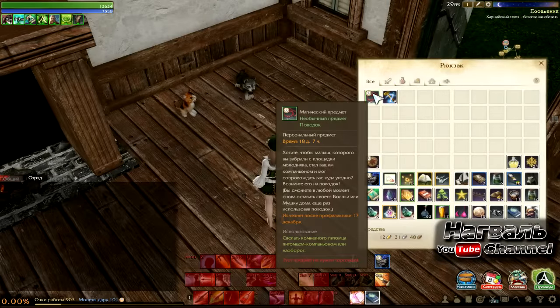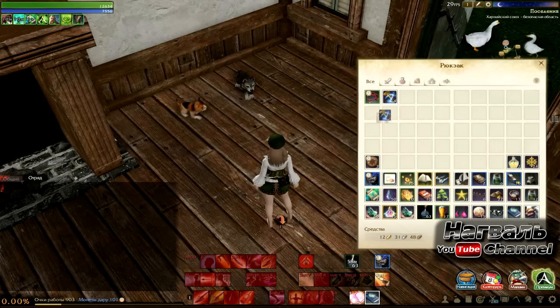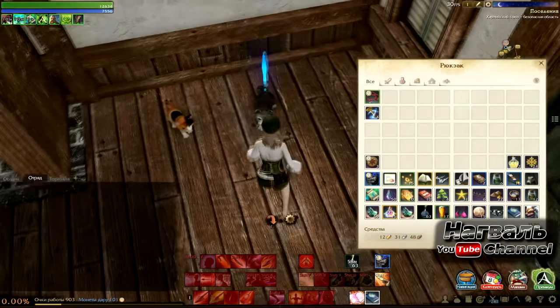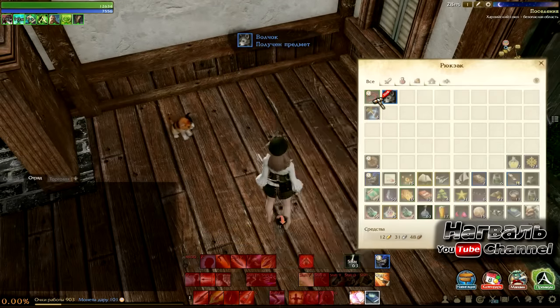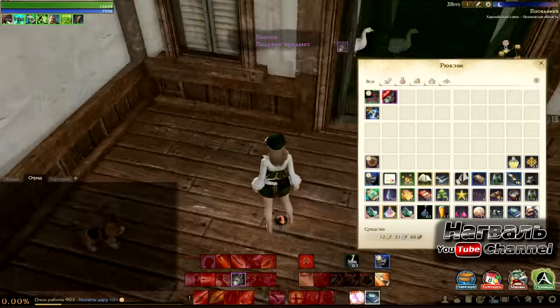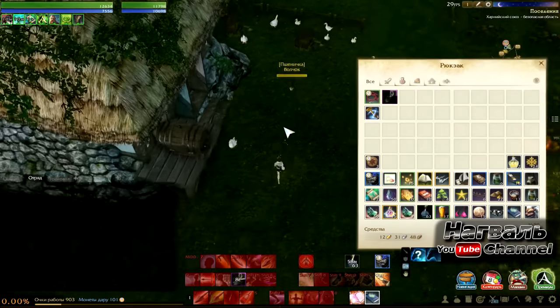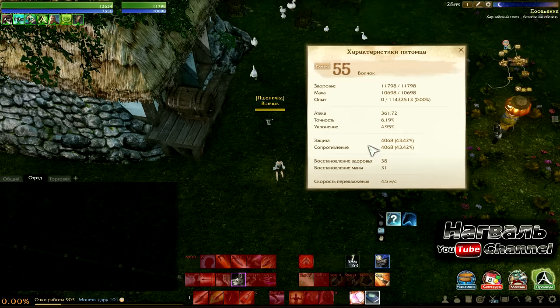Теперь рассмотрим, как посадить выращенного питомца на поводок. Для этого понадобится ремесленный молоток. Забираем нашего питомца, нажимаем левой кнопкой на поводок, затем на питомца — тратится один ремесленный молоточек, и мы получаем питомца, которого уже можно призвать. Призываем — вот наш питомец. У него нет никаких скиллов, характеристики такие: сразу 55 уровень.